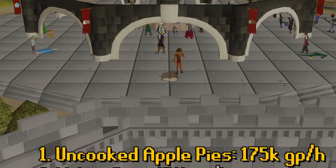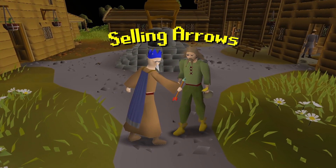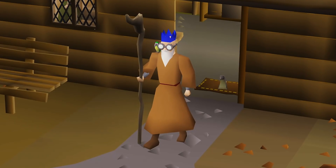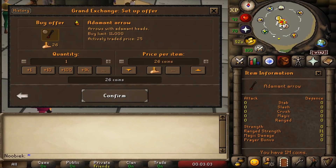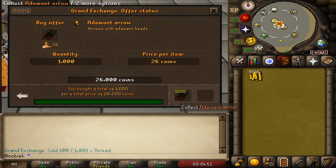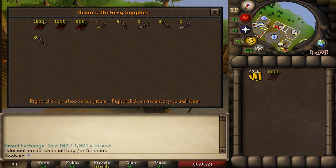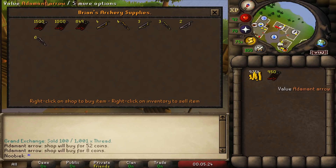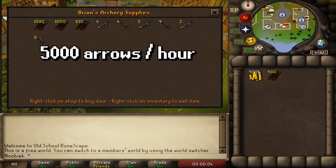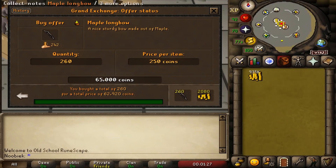Now we move into the reselling category — buying something at the Grand Exchange and reselling it at a store for a higher price. Starting with Brian's Archery Supplies in Rimmington: adamant arrows cost around 26 GP each at the GE but can be sold for 52 GP each at the store. Sell 15 arrows per world then quick-hop. You'll be able to sell around 5,000 arrows per hour, making over 70,000 GP per hour at current rates.